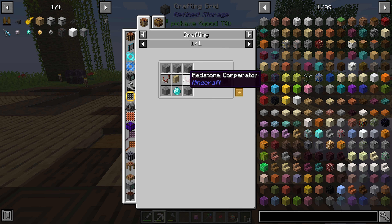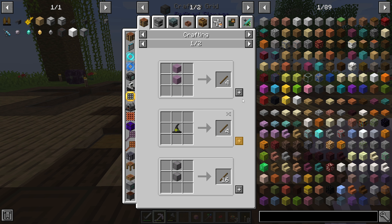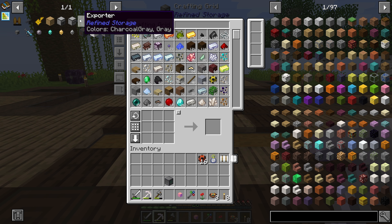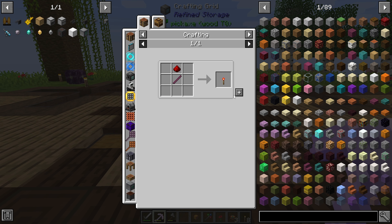So we have no sticks. We're missing a lot of stuff apparently. Let's get some sticks and get a drawer controller.